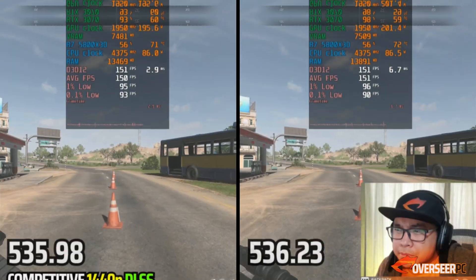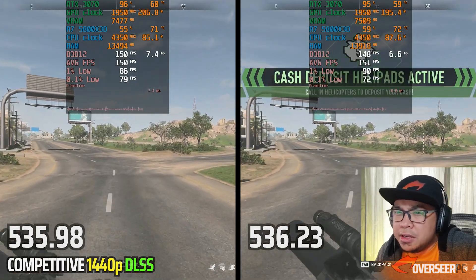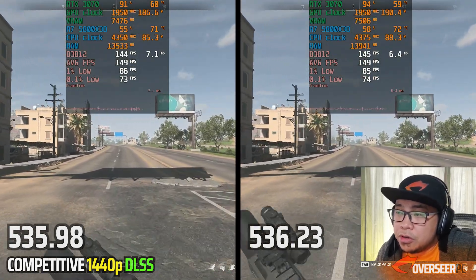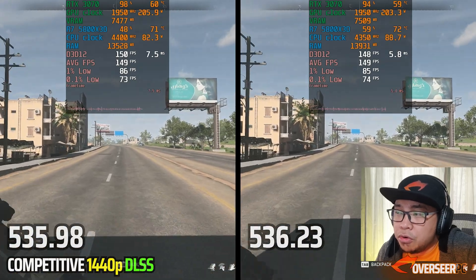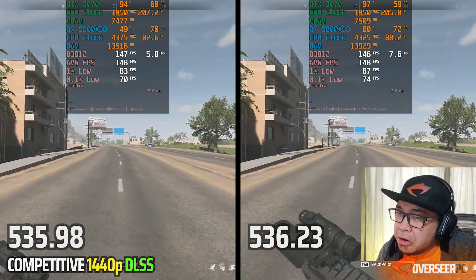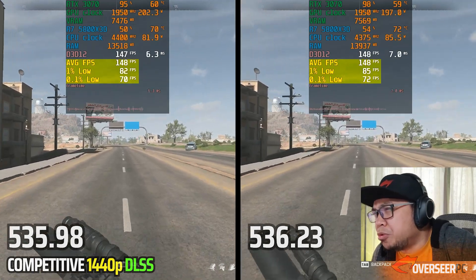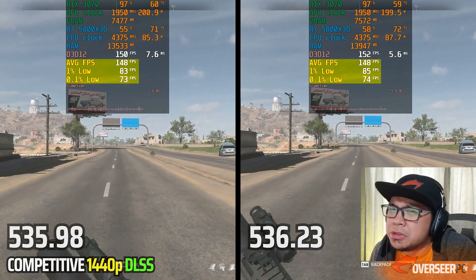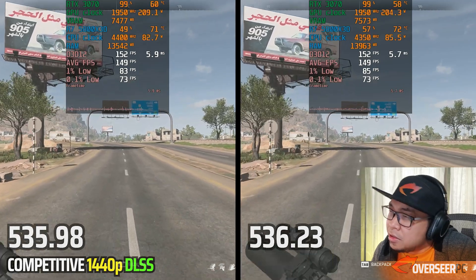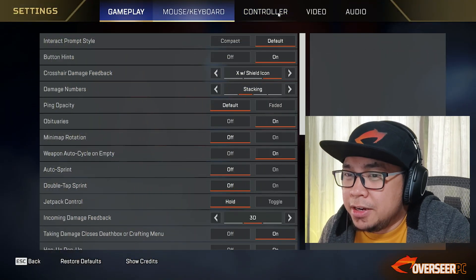Now 1440p with DLSS Quality in Al Mazrah. RAM is still higher and VRAM is still slightly higher compared to the previous driver, which coincides with our benchmark results. The GPU is slightly cooler, which is good, and performance is maybe similar or slightly better. The 1% lows are a bit better, and both GPUs are maxed out — overall I think this is a good update.